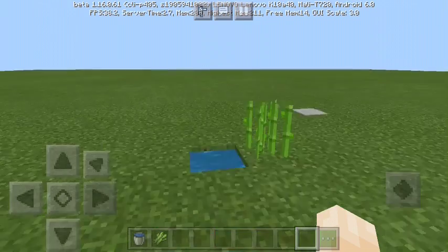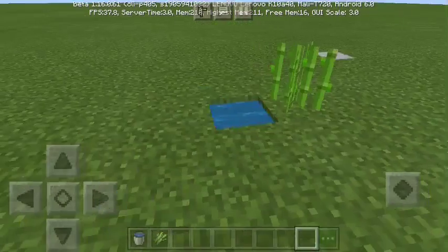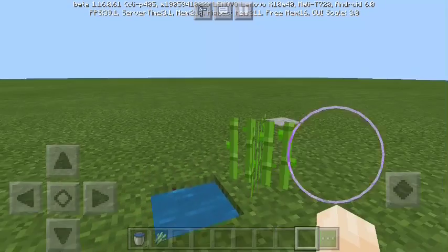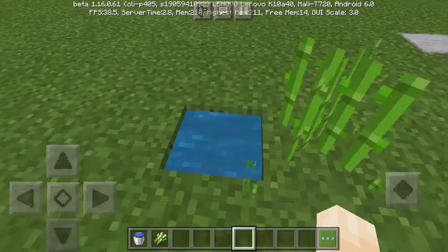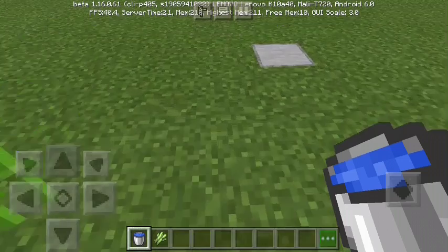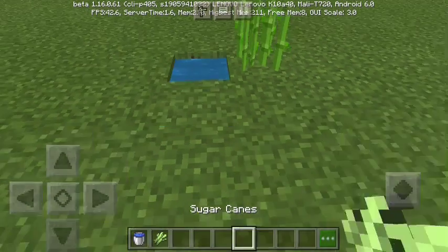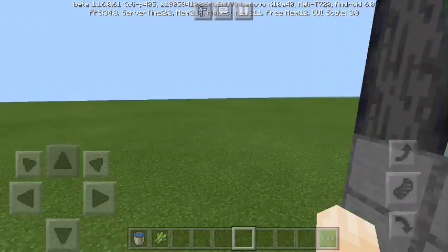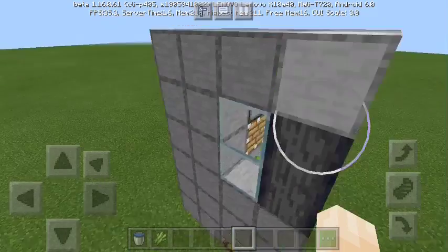Hello everyone, I'm doing another video. I'll teach you how to build this super simple sugarcane farm — you just have to wait for it to grow up and then break it. You use a water bucket, dig a block here, and put a sugarcane here. Just kidding! Please forgive me, I had to do that. Sorry!